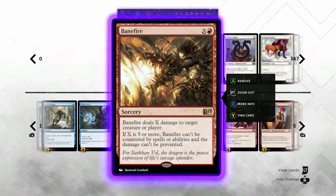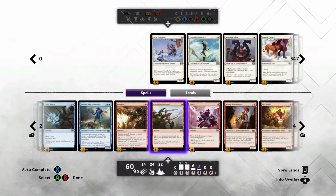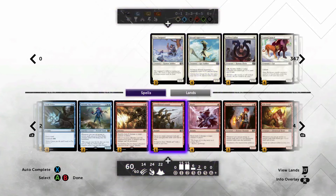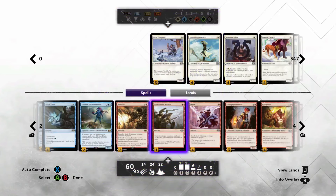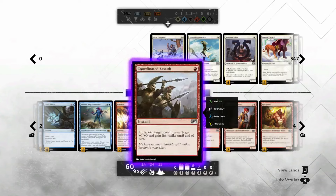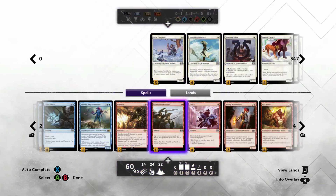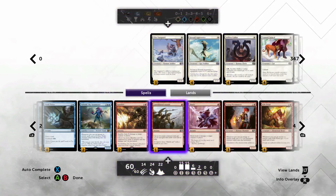Banefire is still a spell, and it scales. If you flood out, games do sometimes go long and this is a way to close it out. It doubles as early removal - sorcery speed kind of sucks but you tend to tap out a lot with this deck anyway. As for Coordinated Assault - why I had three but went down to one - it does extra damage and it's good on defense, giving two 1/1s four power of first strike. You can get blown out by a removal spell, which is kind of why I went all the way down to one.